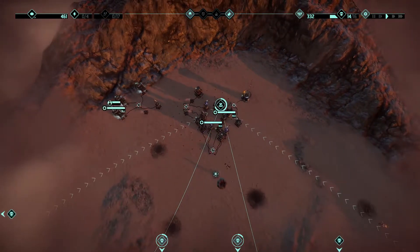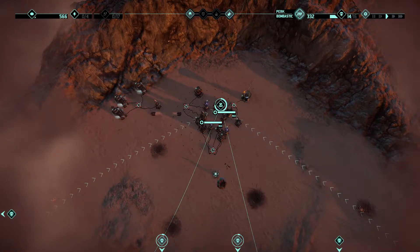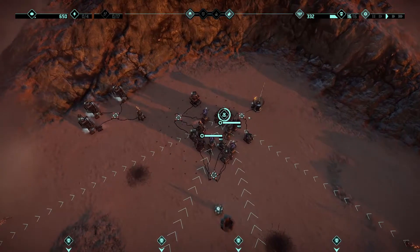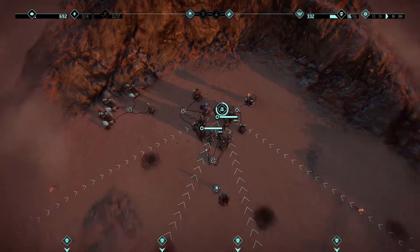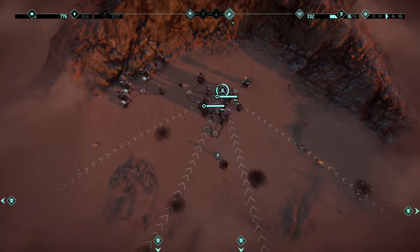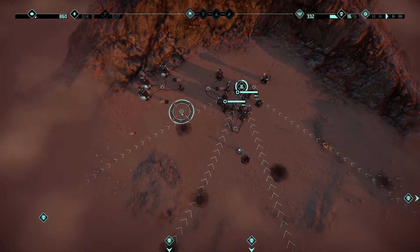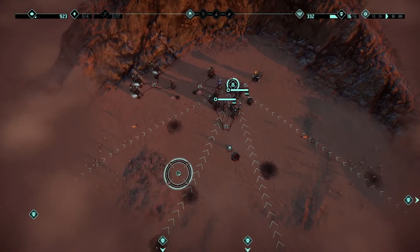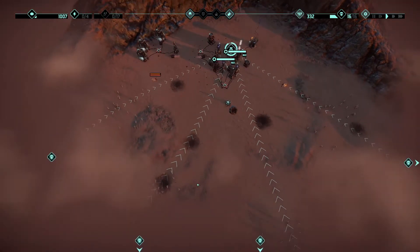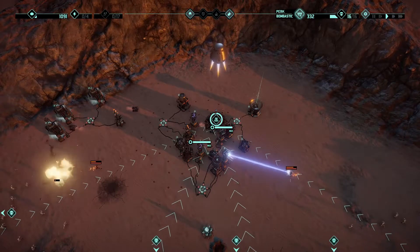We could go to the extra energy slot and have more weapons since we're getting three more people, or we could stick to free nukes. I think we might want to go to the energy slots to be honest. Maybe not immediately, but soon. Let's use the nukes — these are all just walkers, so nothing too special. Yeah, let's switch.